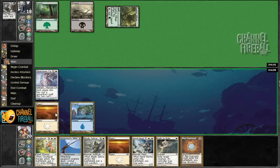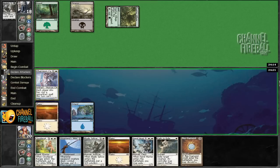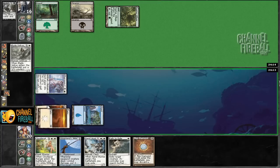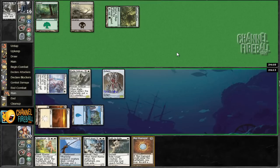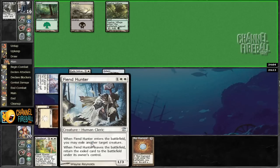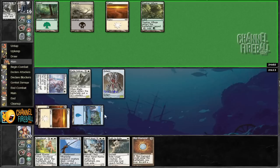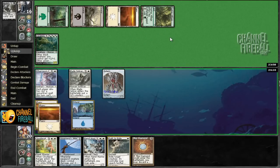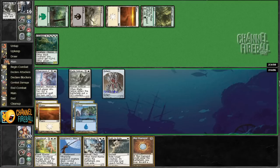Oh, Mox Diamond — would that have been good last turn? Who knows. I'm going to hold that in my hand for now, I'm just going to attack and play a Bladesplicer. Bladesplicer is going to be able to attack their Treetop Village. We also have Fiend Hunter, and if we draw a land we're in really good shape. I don't play the Mox Diamond because of something like Deed or Pernicious Deed. An awesome draw for us would be a land so we can smash his face down.